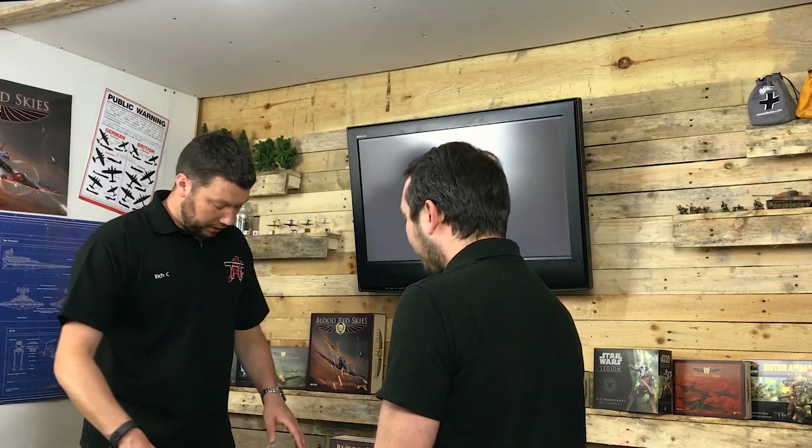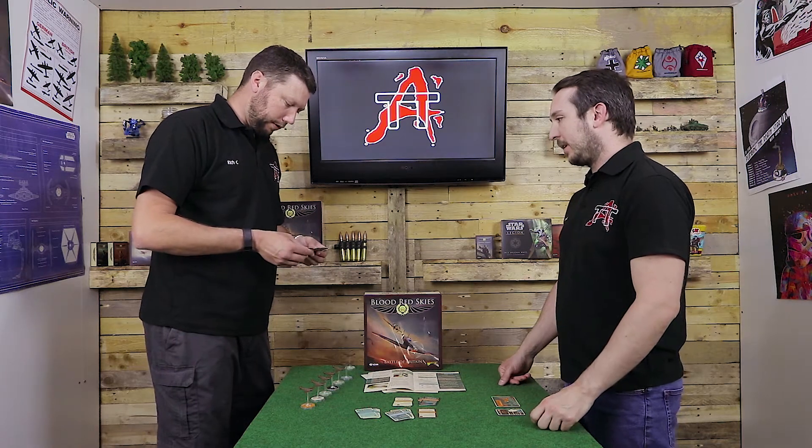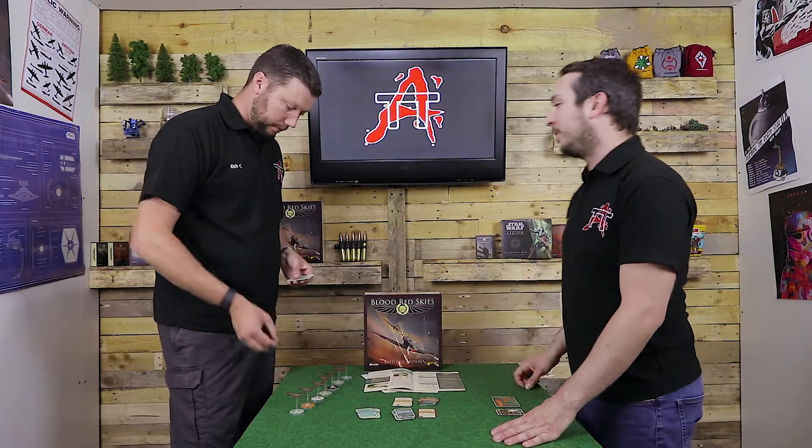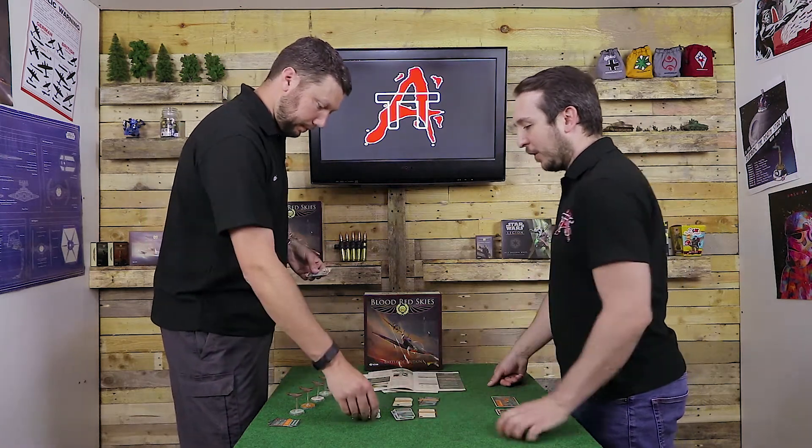There are no points costs associated with the cards at the moment — whether that changes down the line, we'll see. You get your trait cards automatically from your planes, and then you choose 2 Theatre cards — always 2 Theatre, regardless of squad size — plus your scaling Doctrines and Ace cards. The only ones you really get a choice over are your Theatre, Doctrine, and Ace cards. Those are worth going through carefully when you get the game — some favour defensive play, some aggressive play, and some synergise better with particular planes.